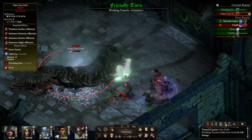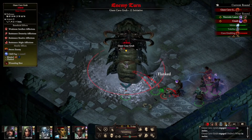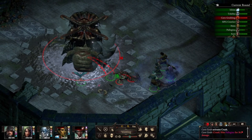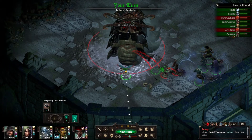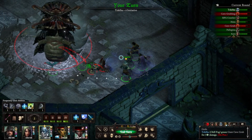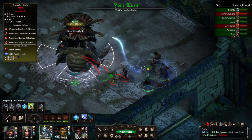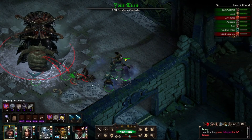And then the tentacles go to town, except they're going to attack these things, right? I need another tentacle. They attacked the wrong one — it was on the floor. And you missed, of course. Why are you so useless, RPG Crawler? Can we knock you down, please? Nope. What can you do? Just attack it.